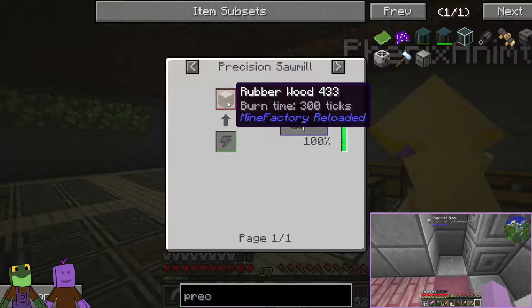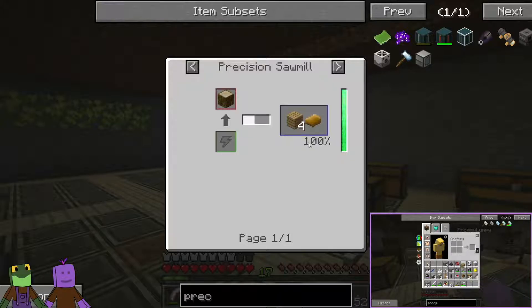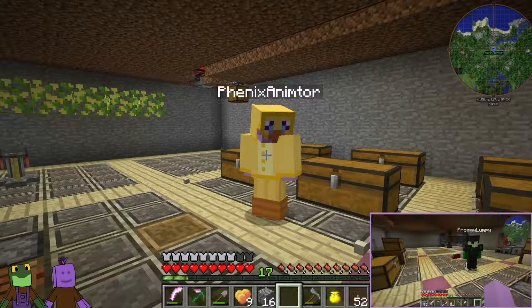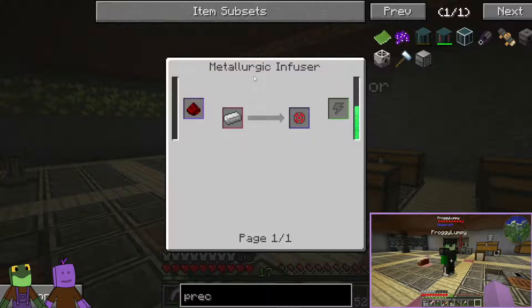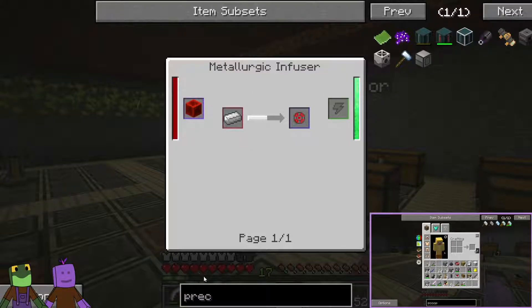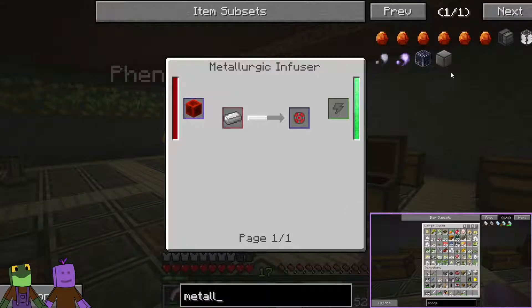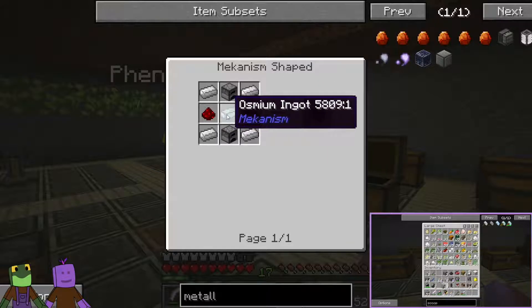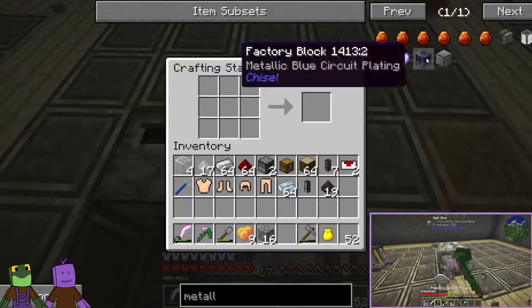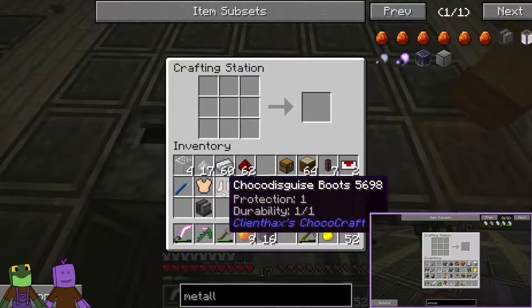Generally speaking, when you process rubber wood you get jungle wood, but I really want to have the oak wood planks. So I'm going to make a Precision Sawmill. To make it you need enriched alloy, and enriched alloy needs a metallurgic infuser. Metallurgic infuser needs four iron, two redstone, two furnaces, and an osmium ingot. That's easy peasy. Perfect, now we have the metallurgic infuser.